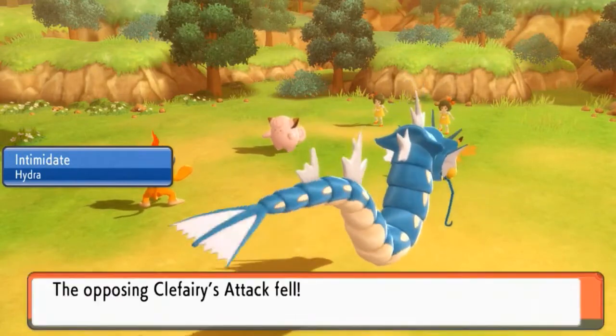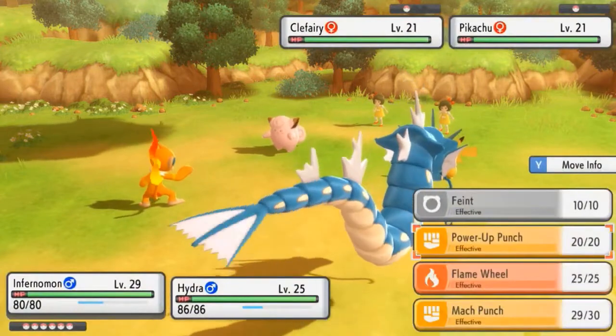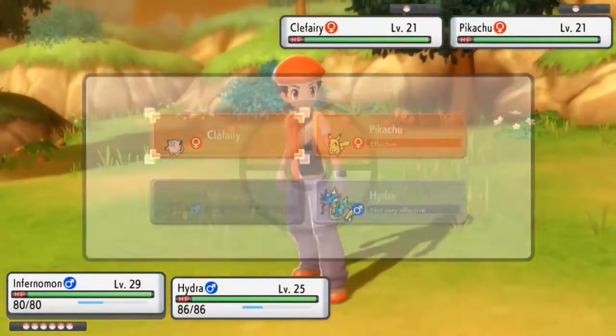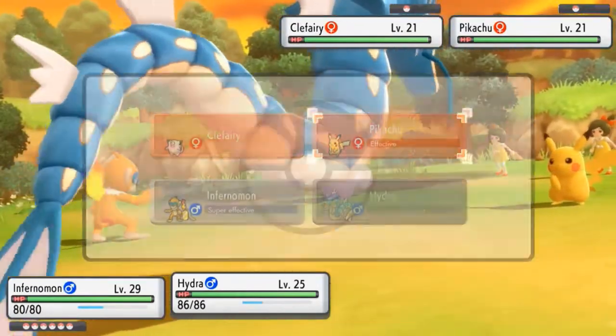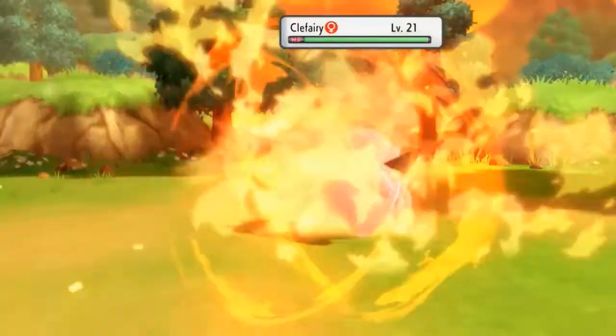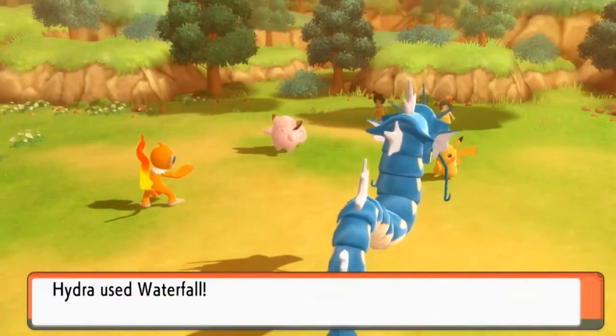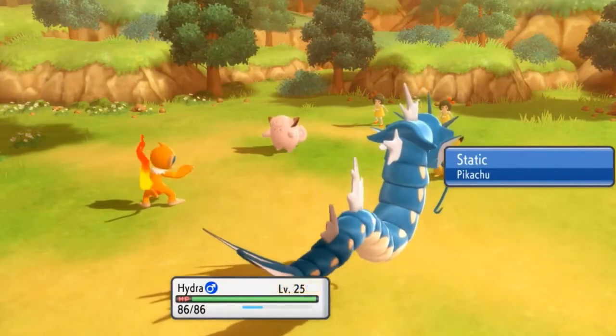Let's go ahead and start the battle right here. Let's go with a Flame Wheel on the Clefairy — it bounces off, and here comes a Waterfall attack. Please don't get paralyzed... and there we go — crap baskets, we're paralyzed. I told you!